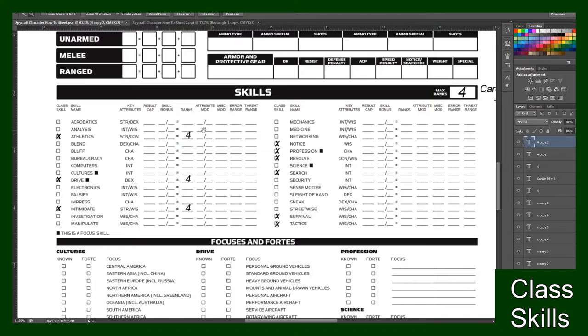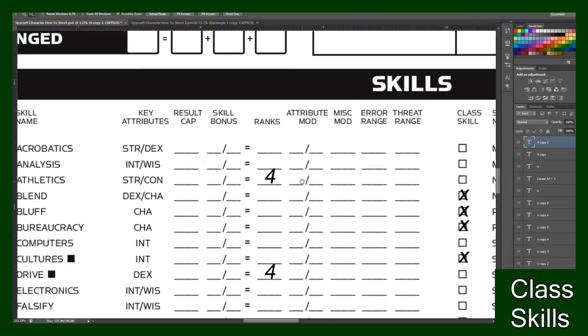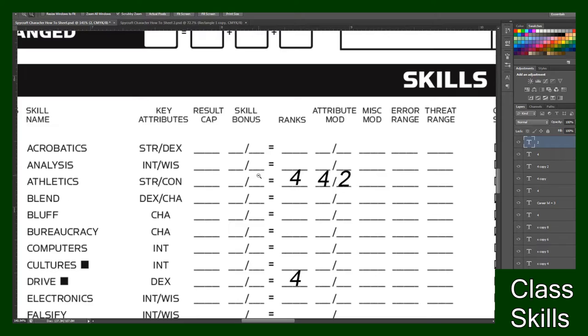So basically how that works is your attribute mod will be on the right of that. For example, Athletics says Strength slash Con, so you go over to attribute mod and find the mod for your Strength and Con and fill that in. So my Strength mod was four and my Con mod was two. My ranks I put in there is four. Then your Skill Bonus will be filled in right there — you'll have your total unless you have a miscellaneous modifier.